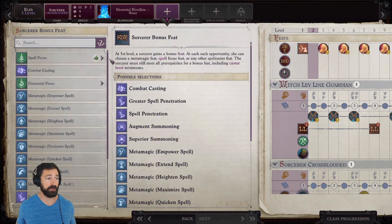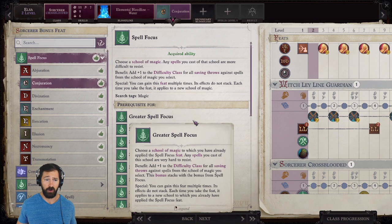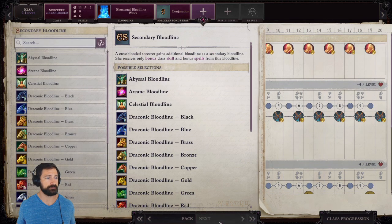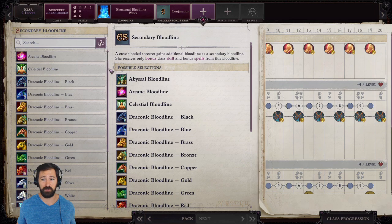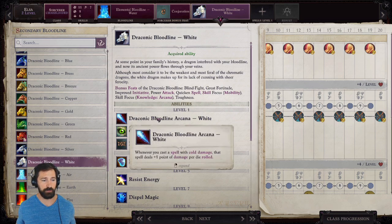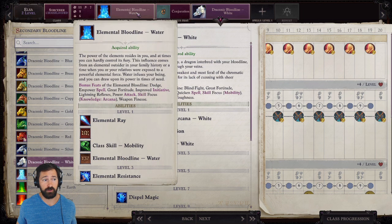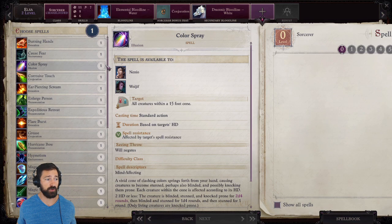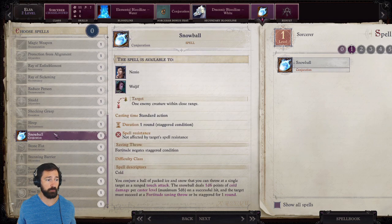We also get a bonus feat, and at this point we're taking Spell Focus Conjuration. At this point we're really just casting Snowball — a Conjuration spell — and we also get Glitter Dust at fourth level, so Conjuration spells are important early. Neither Snowball nor Glitter Dust is affected by spell resistance, which is why we're not going with Spell Penetration first. Our second bloodline is Draconic White, which lets us add one point of damage per die rolled on all cold damage spells. For a single-level dip, we get a bonus feat, cold conversion, and plus-one damage per die — a really strong dip. I'm also picking up Snowball here for more casts per day.